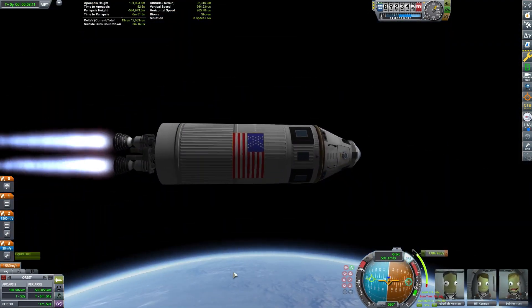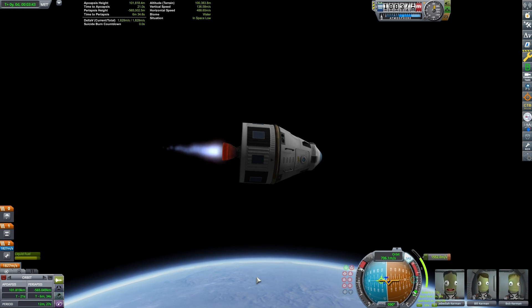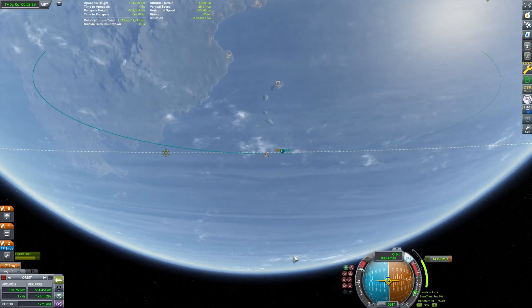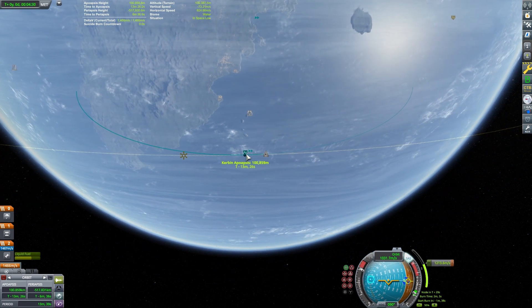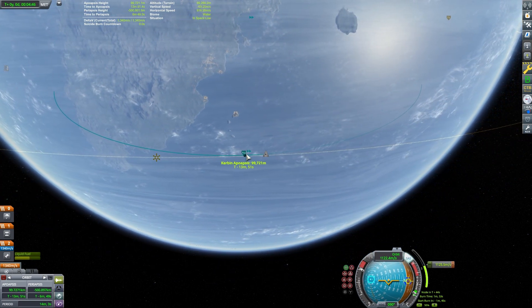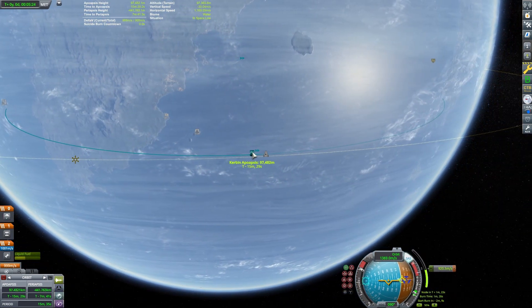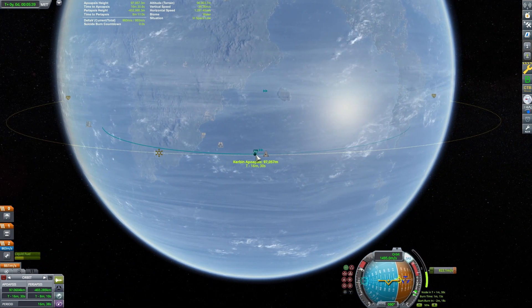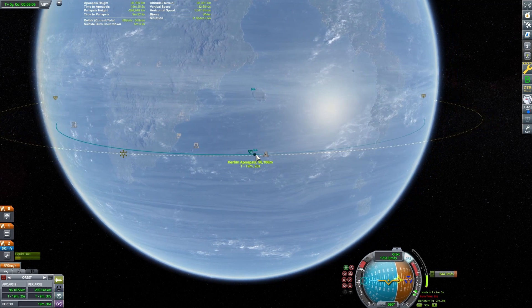For our first test I will launch this rocket almost straight up and attempt to get into a circular 100 kilometer orbit. This method is pretty easy to understand: go up until you get to space, then go sideways until you are in orbit. Delta-V maps will typically use the figure 3,400 meters per second of Delta-V. This number is based off of the vacuum ISP rating for your engine. You may notice that you were doing better or worse than this, and hopefully this video will help you see why.